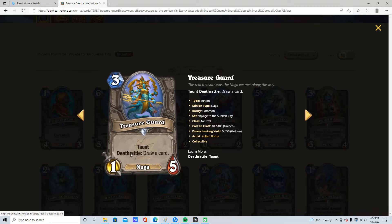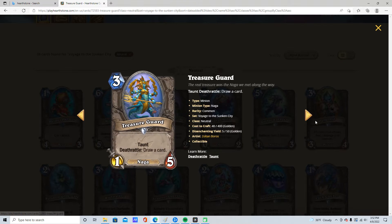3 mana, 1/5. Taunt, Deathrattle: draw a card. Naga. This is kind of garbage. Why would you even run this? 2 stars, just because it is a taunt.